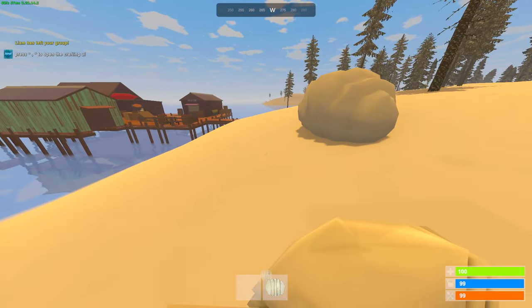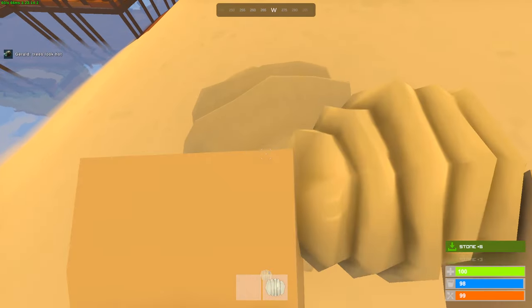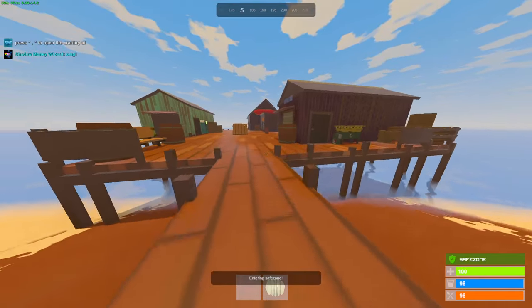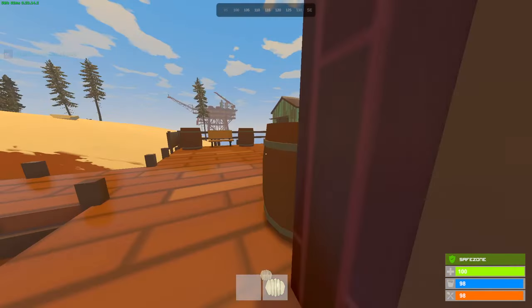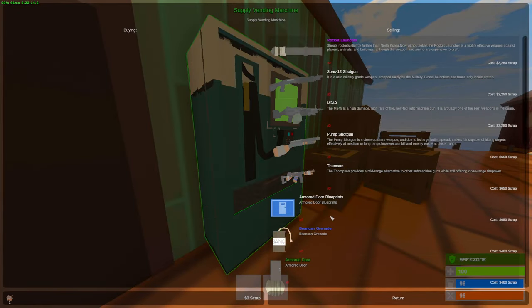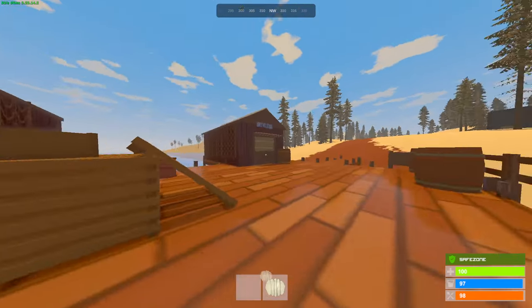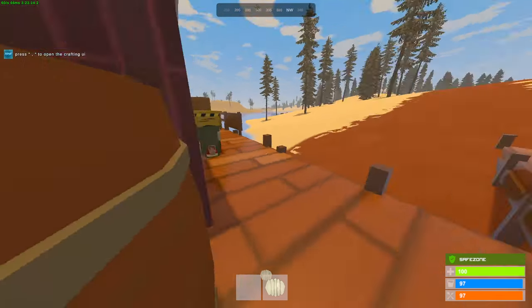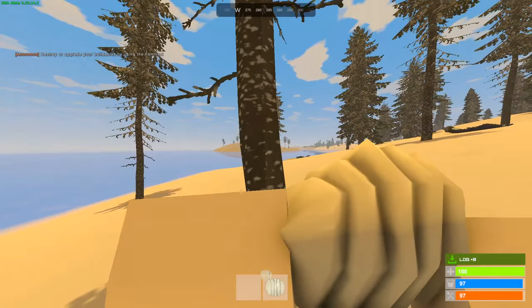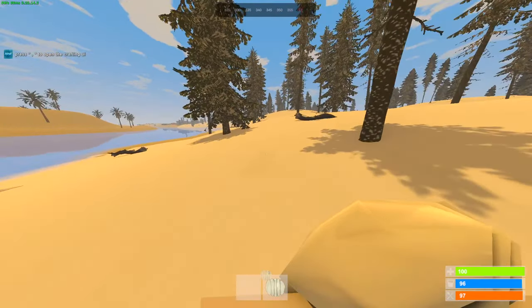First things first, I'm going to farm as much as possible, and then we'll find ourselves a decent base location. Items go instantly in your backpack, which is perfect. Apparently this server is extremely similar to real Rust — that's what I've heard. There's a recycler here as well, and there's a vending machine where we could buy stuff, probably with scrap. We can buy guns, a blueprint for an armor door. All right, so I'm going to try to find myself a decent base location, thinking close to Train Yard.